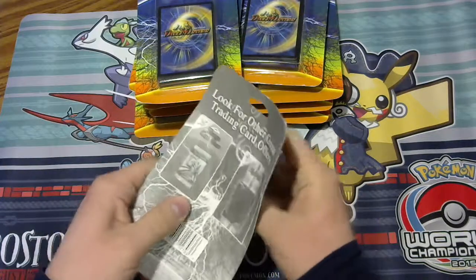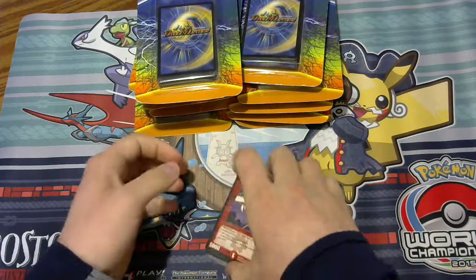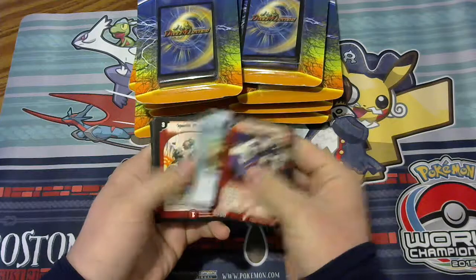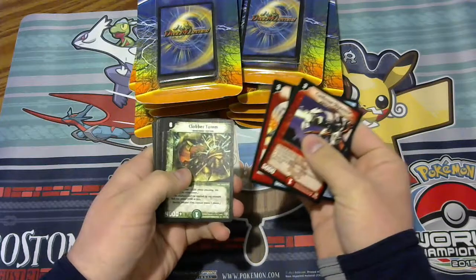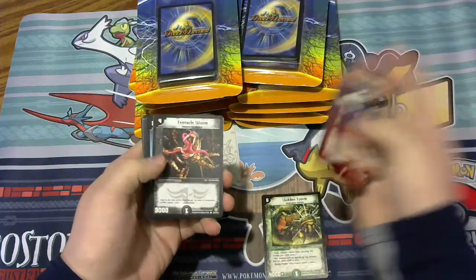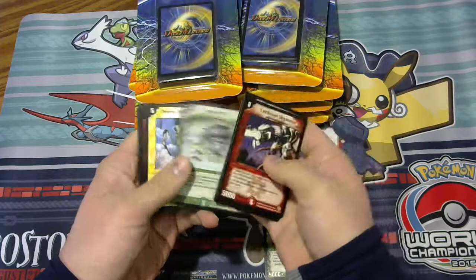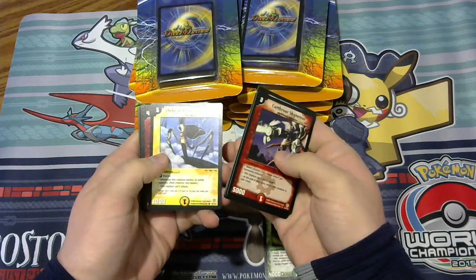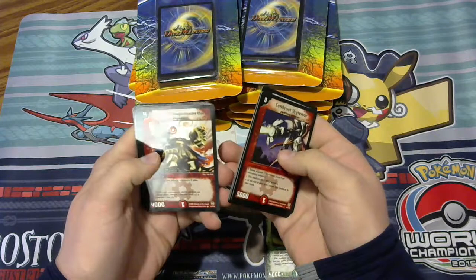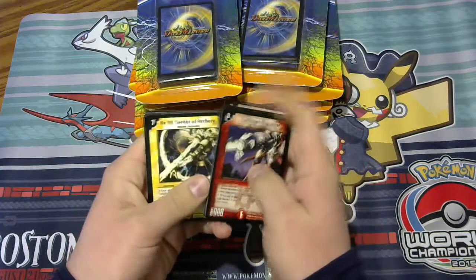First pack looks like it's going to be a DM6. Cutthroat Sky Terror, Thrash Crawler, Spastic Missile, Clobber Totem, and no holo for this pack. We'll keep our rares to the side. Energy Stream, Fairy Life, Check It Call, Vizier of Endurance, Automated Weapon Master, Makai, and Cursed Pinscher. So that's the first pack.